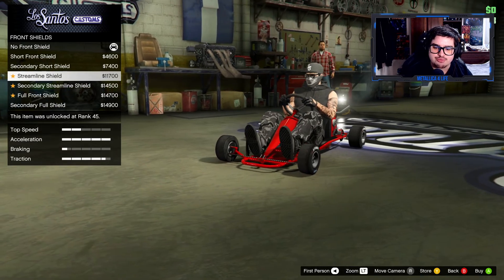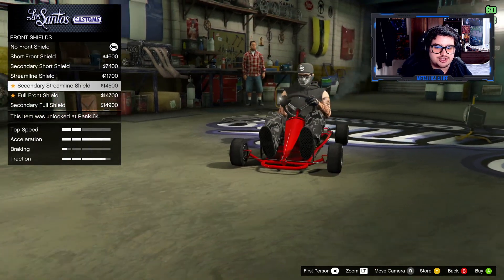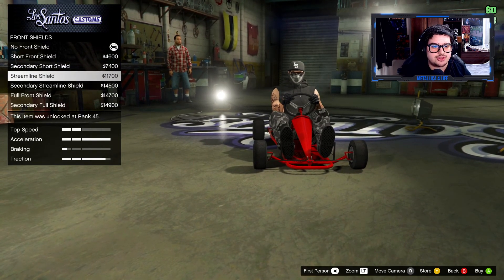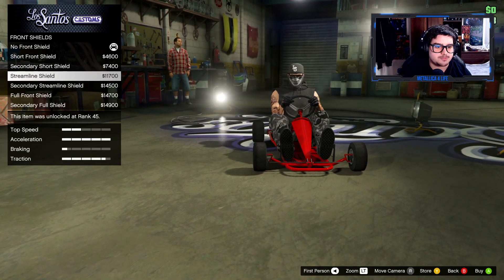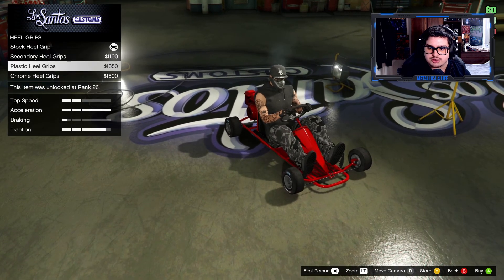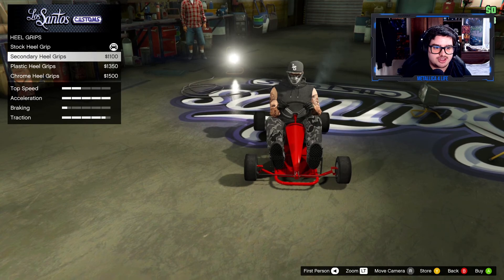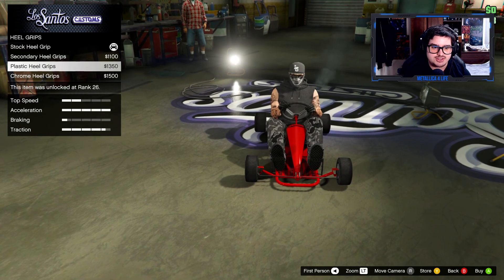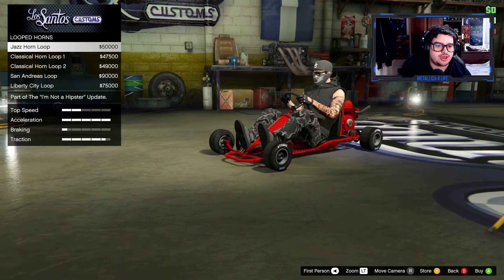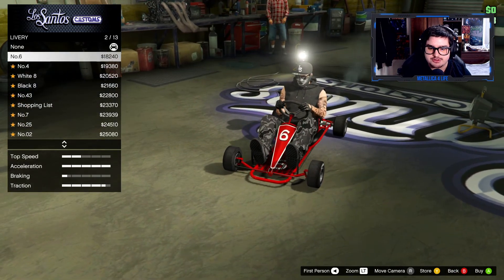For the front shield, you've got a short front shield, a streamline option which looks like a pro go-kart look, and a full front shield. I like the streamline shield. For heel grips, you've got secondary heel, plastic, and chrome — let's go plastic. We're not putting anything on the horn.